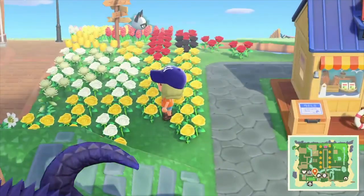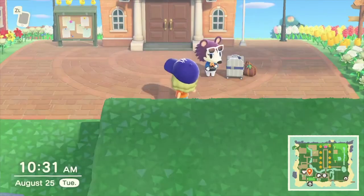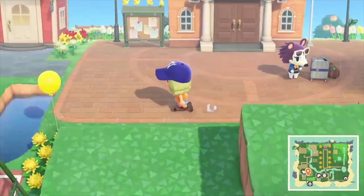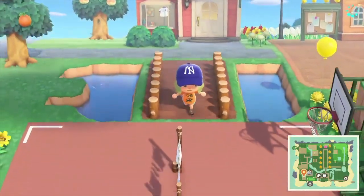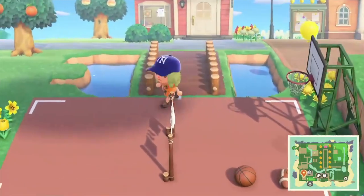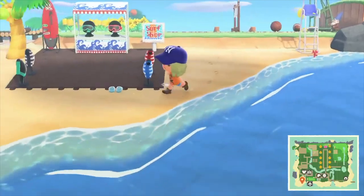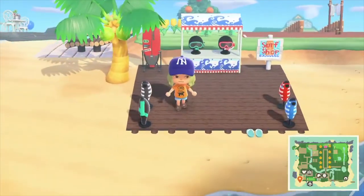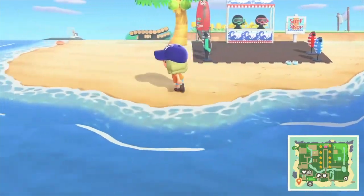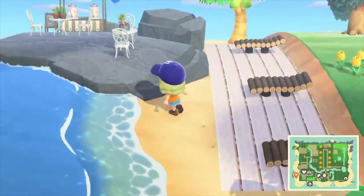Nothing's really changed in the main pavilion — I didn't add much except over here I've added some bridges. Here is the volleyball court again, and I've added this surf shop because with the new diving update, I felt like if they could, they would have this on the island. So that's kind of a non-Half-Blood themed addition.